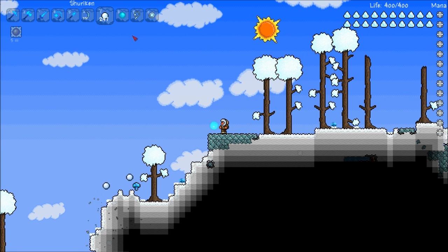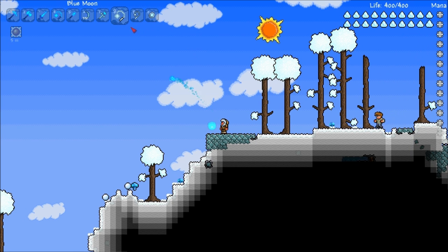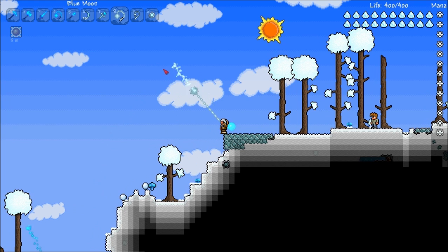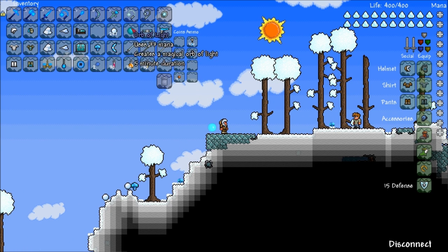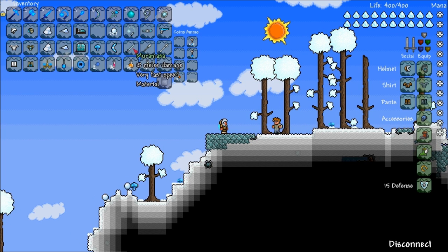Snowballs and shurikens, because why not? I think they're one of my favourite parts of these texture packs. Wow, that looks nice. We've got the guns here as well — star cannon, phoenix blaster, flamerang, mushrooms which I just picked up. The muramasa looks really nice as well. Dirt rod, all sorts.